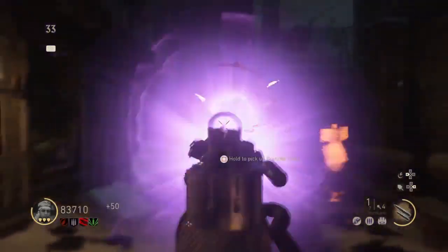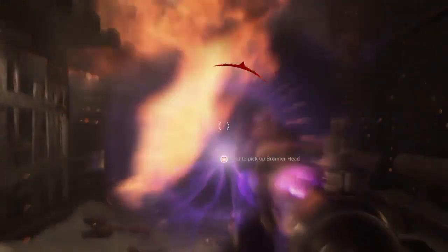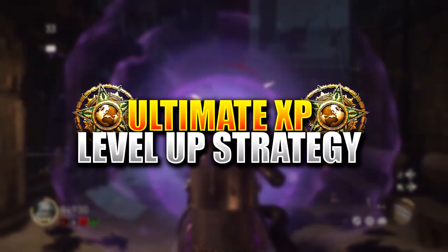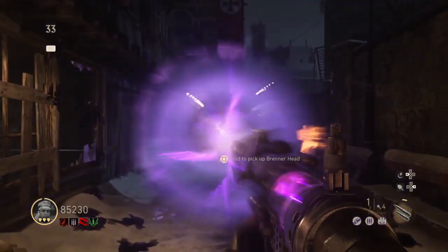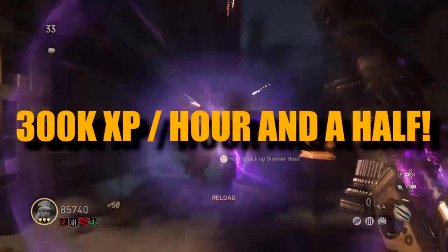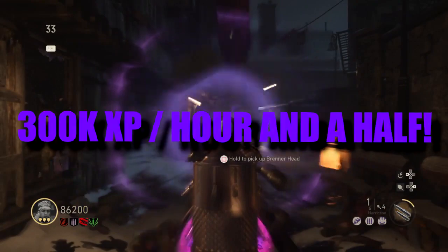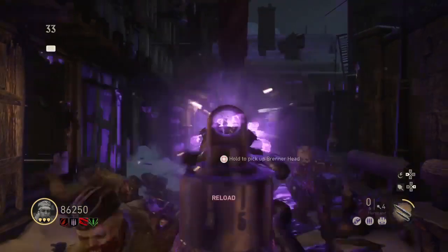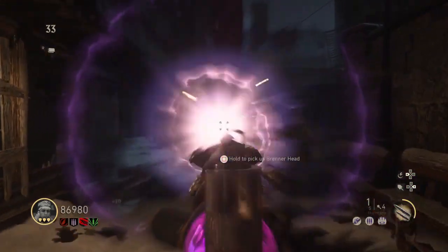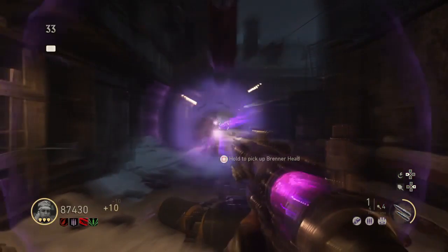Today I have something really cool to share — this is by far one of the quickest ways, if not the fastest way, to rank up. With this strategy you can gain 300,000 XP every hour and a half or even under. Every time I do the strategy solo I manage to gain around five ranks in one game.